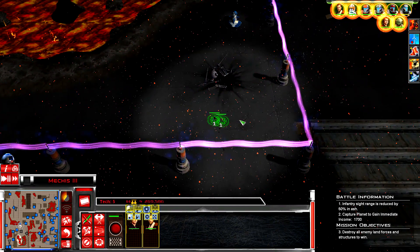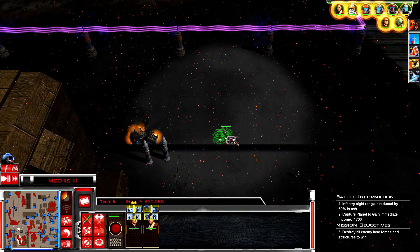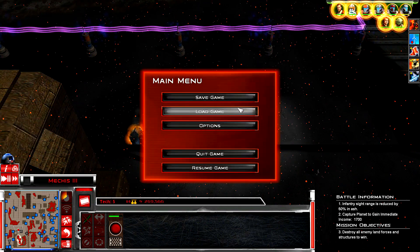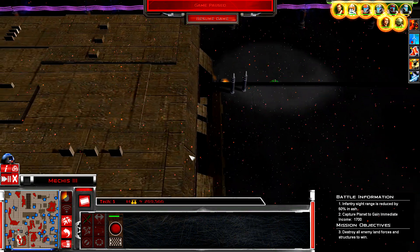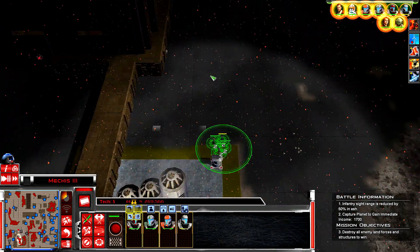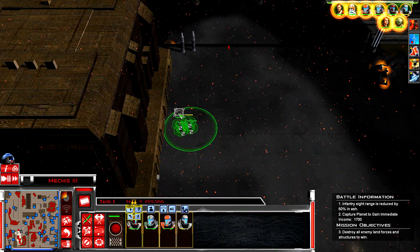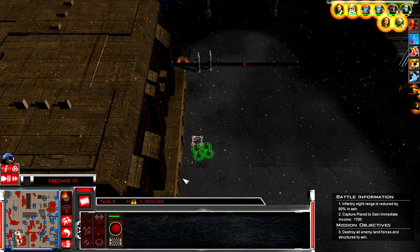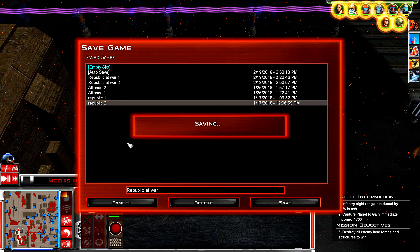Let's go destroy that flak gun. Okay guys, we're gonna save the game right here — I'm gonna end the episode right here. I know it's a little weird to end it in the middle of a battle, but I feel like we're secure enough. In the next episode we're gonna continue the battle on Mechis III — it's still gonna continue, so don't worry, this is not the end of the battle. It's just the perfect time to end it. Thank you for watching guys — see you in the next one, and bye.